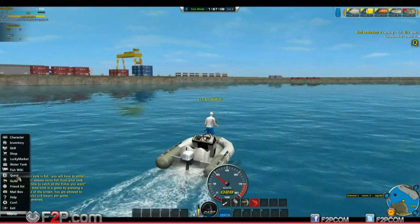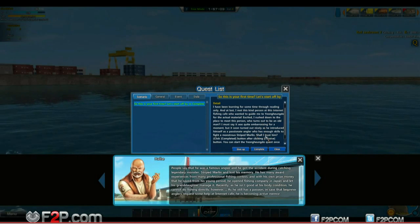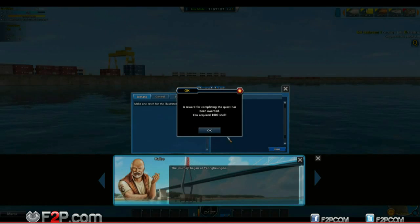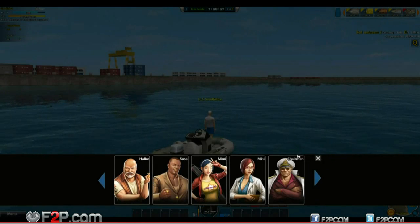Mailbox, friend list, quest - there you go, you can check your quests and stuff. That's the quest I've got. Completed that one - just let someone catch it off. Easy enough.